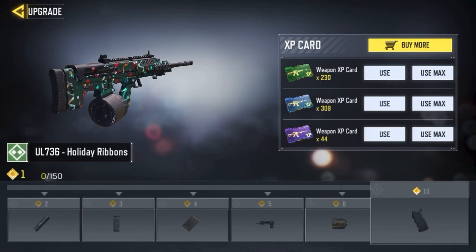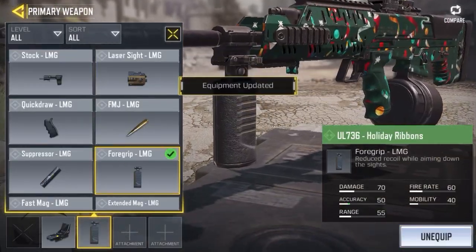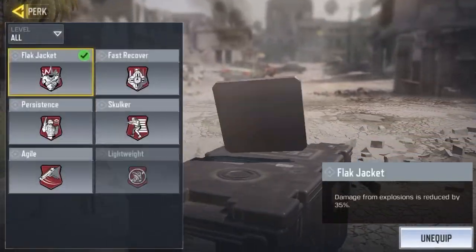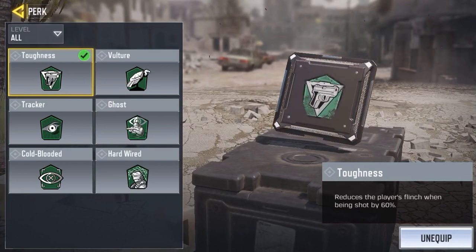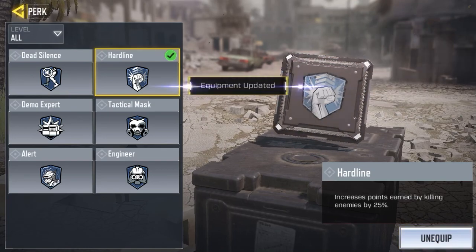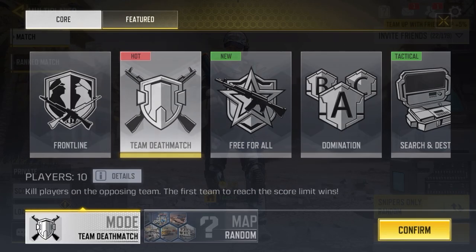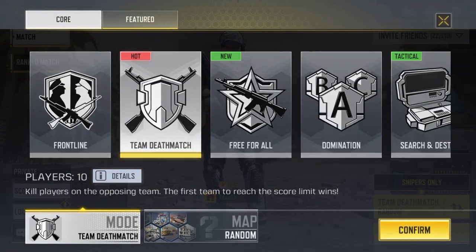Let me upgrade it real quick. All right, I don't think you need to forget: FMJ, Quickdraw, Xtendo Eclipse. I'm gonna be playing public matches so I don't need Flak Jacket. Vulture, Hardline. Domination, Team Deathmatch. Yeah, let's go.